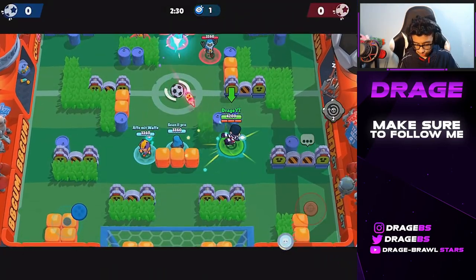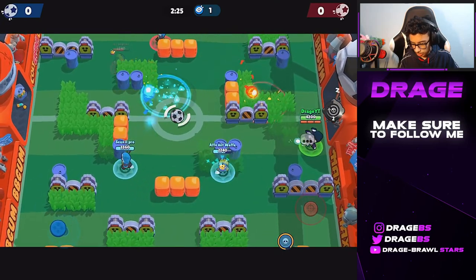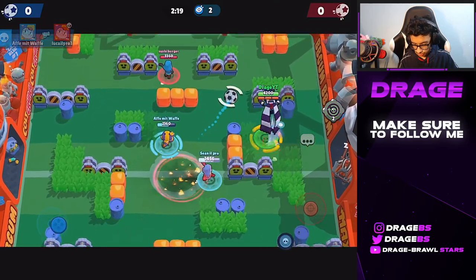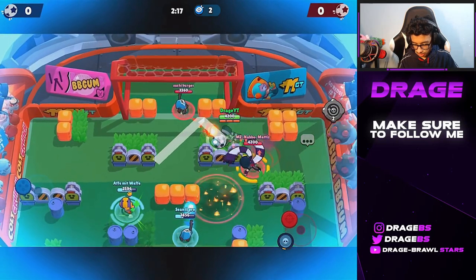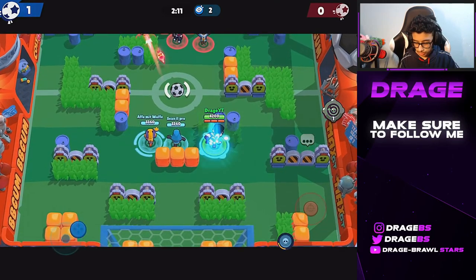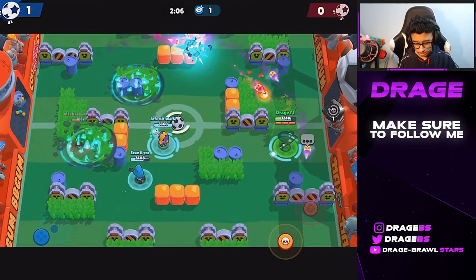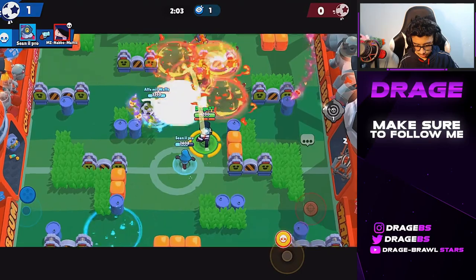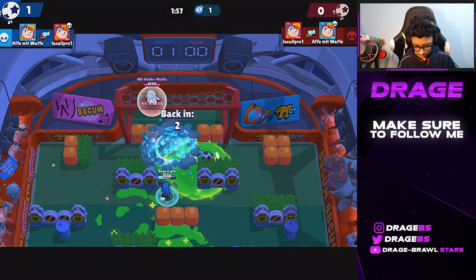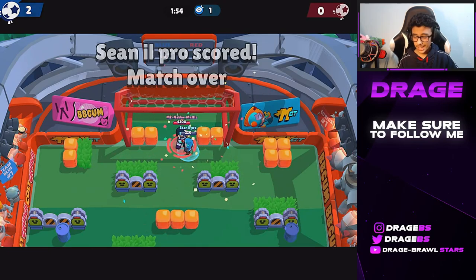Into the next game. I'm going to pop a gadget straight away. Nice little tap by a Bea early on. Looks like we have an Edgar lane as well, so I'm going to see how the mirror matchup works. I do have my jump — let's pace it there. Going to try and walk it in — nice little walk in, very easy. Edgar is a really good counter to Barley and makes Barley kind of useless, so we have a really good matchup. Well played by our teammate there.